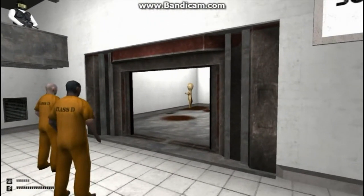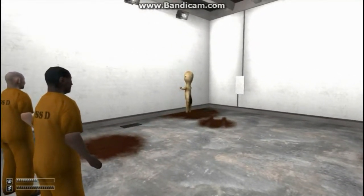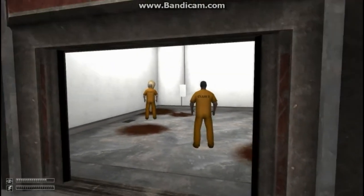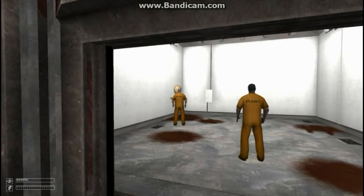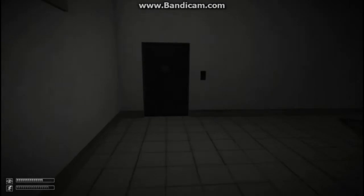Whoa, what is that?! 'Please enter the containment chamber.' 'Please approach SCP-173 for testing.' I don't want to be near that thing! 'Please maintain direct eye contact with SCP-173.' Don't turn — whoa whoa whoa whoa! He's ugly. Well, that was weird.